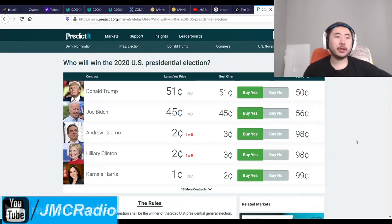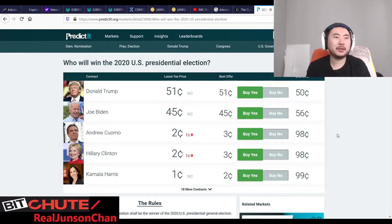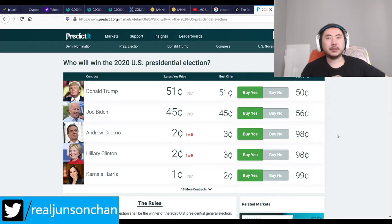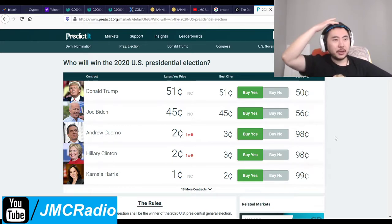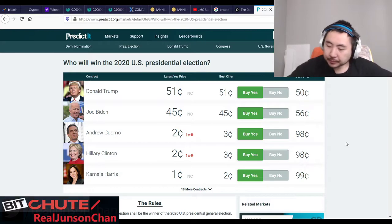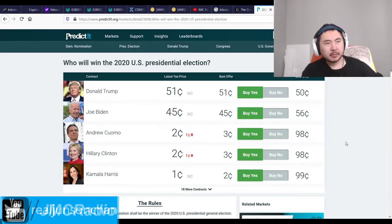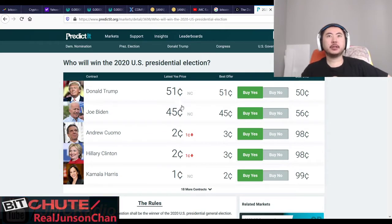Jeff Bezos is actually a huge fan of Star Trek: The Next Generation. The reason he's bald with that egg-head shape is because he's like Captain Picard — that's what the book 'The Everything Store' says. He threw a party when the series finale of TNG aired. 'All Good Things' is still my favorite all-time episode of Star Trek. Tapestry was also pretty good. He threw a party at his Upper West Side apartment.